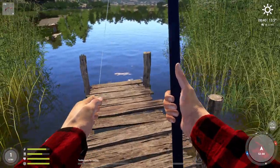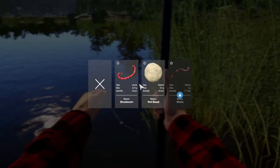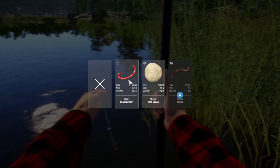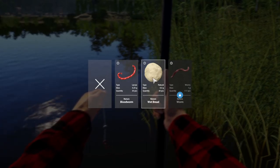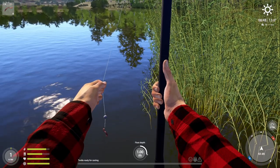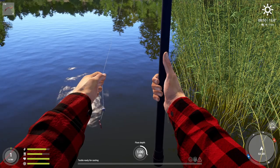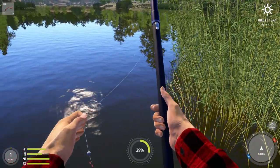Come over to the side over here and we're going to change the bait. This is new — you start off with wet bread and blood worm. Before, you had to make your own wet bread, so that's interesting. You want to change the depth, which is already set at one meter, so it's already done for you.